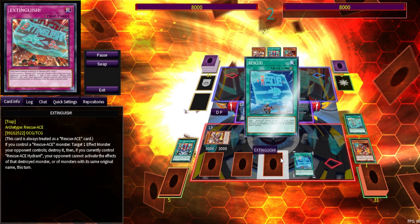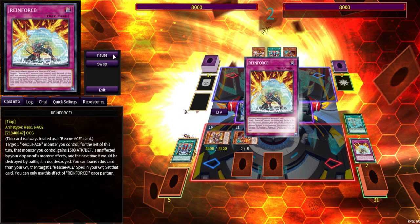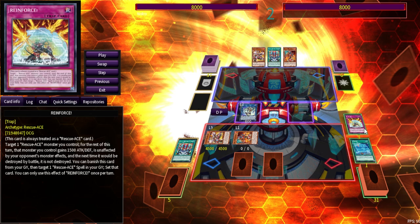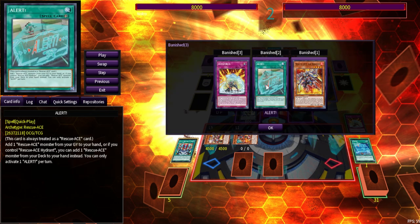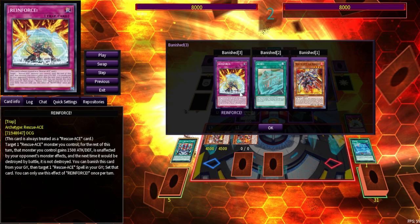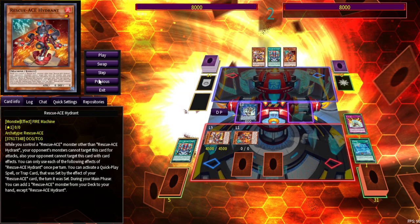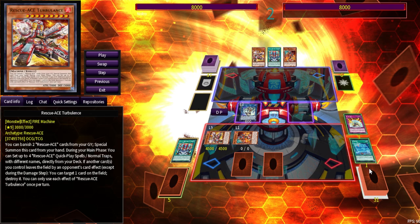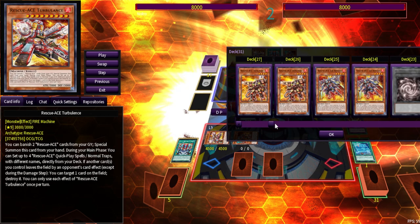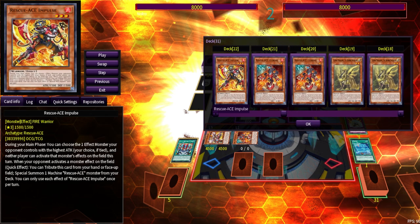That's pretty much how the deck works right now: you Rescue back Hydrant, you Reinforce to turn your Turbulence into a towers. You don't have to do this immediately, but for example, if you keep Alert in graveyard rather than Hydrant, you can reset Alert the same turn you activate Reinforce, banish it, reset Alert, activate Alert, add a Rescue Ace from deck to hand — even the hand trap that summons from deck — and then once your opponent activates something, tribute it from hand to summon a Fire Engine.